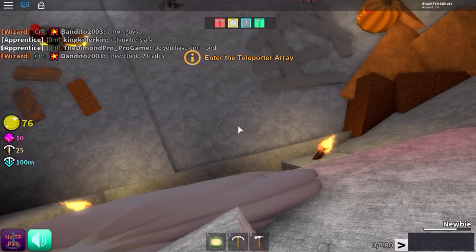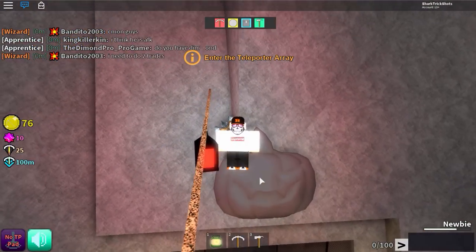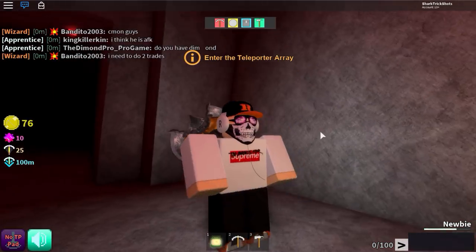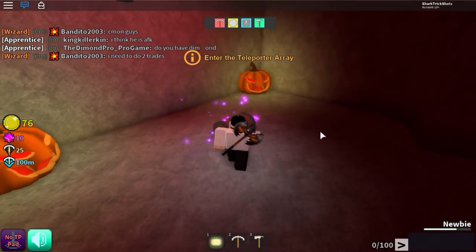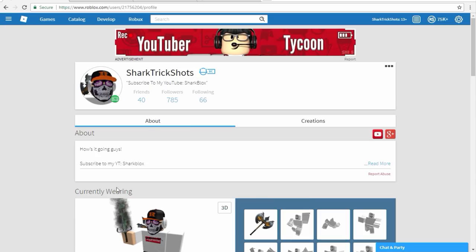So the glitch didn't work this time, so I'm going to try again right now. You need to zoom in, line yourself up, zoom out, and zoom in quickly, and you should be able to glitch yourself through the wall. This takes a few tries - it actually took me about 15 tries to get in.